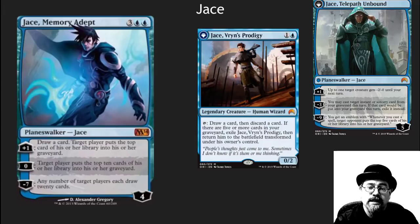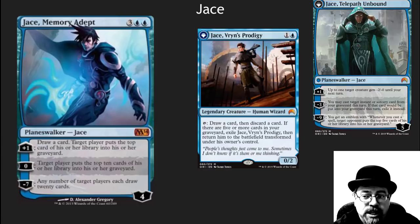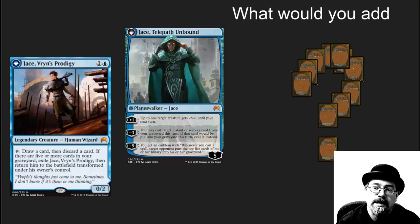We've got Jace here, and this is the one area where I'm really going to suggest an addition to this deck. Jace Memory Adept is awesome, but Jace VP has dropped a lot in price recently — down to about $25 — and would be a wonderful addition because you've got the discard going on, the ability to play stuff from your graveyard, and it gives you another way to mill. Super nice in here.